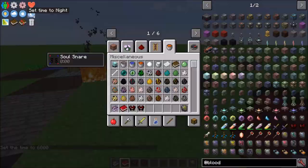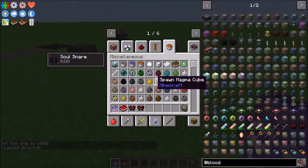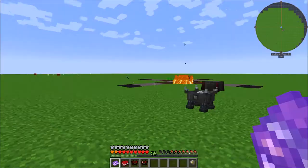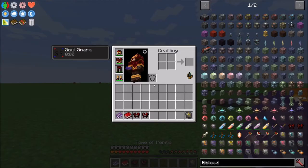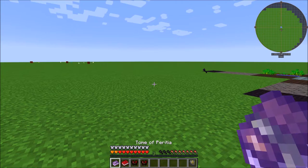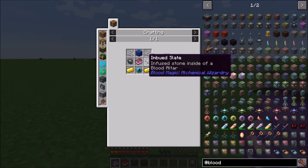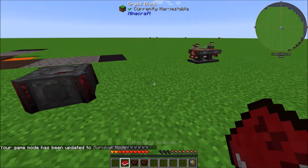Now let's look at some miscellaneous items added in the mod. First up, we have the Tome of Peridia. Basically what this does — let's say I pop some XP and I'm now level 56. I can shift right-click and it will take a level at a time from me. I've taken all my XP — I now have 7,336 XP in there at level 56. If I want that XP back out, I just right-click to get a level at a time. This book is crafted with a couple imbued slates, an enchanted book, a block of lapis, a Tier 3 Blood Orb, and some golden string.